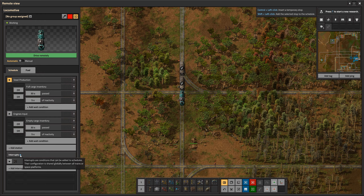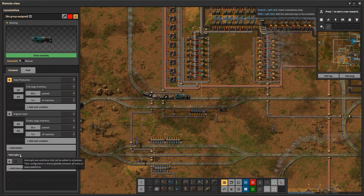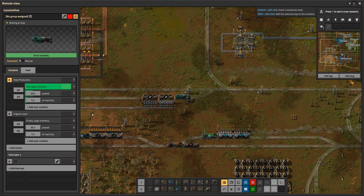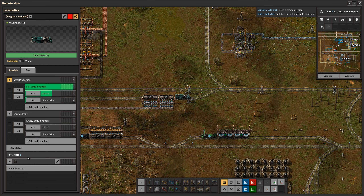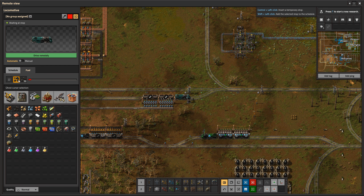At 'Engines Input,' the train waits for three different conditions joined by an 'or' command: either all wagons are empty, or 30 seconds have passed, or there are five seconds of inactivity — which is when the inserter arms haven't moved. As you can see, 30 seconds passing happens a lot sooner, so now he's on his way to 'Steel Production' and just keeps doing this loop.